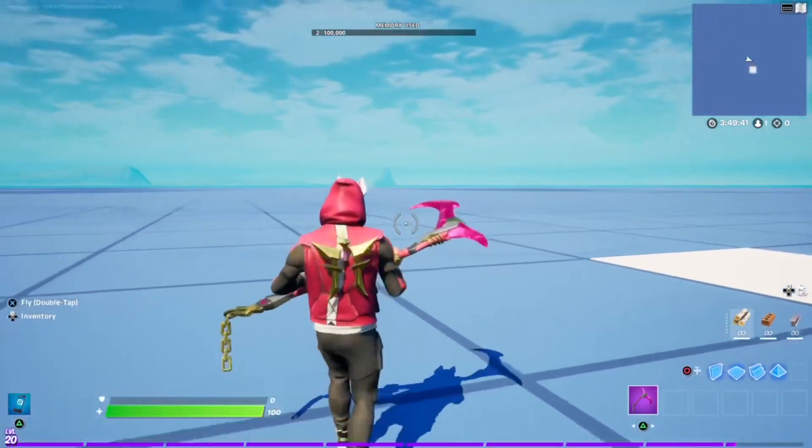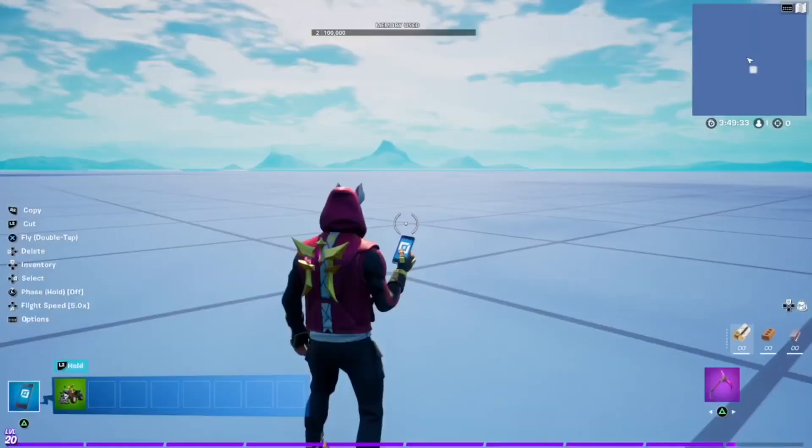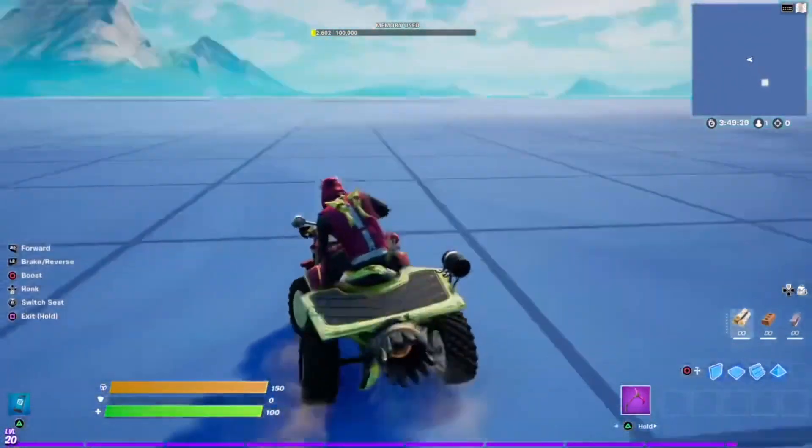What's up guys, the new creative update just came out, and we got some new items and leaks. First up, the quad crasher is finally back. We got the cannon and ATK before this, so it's good to see them all return.